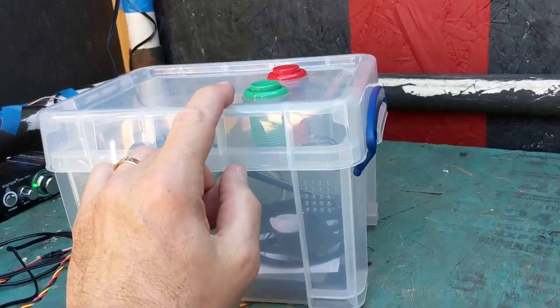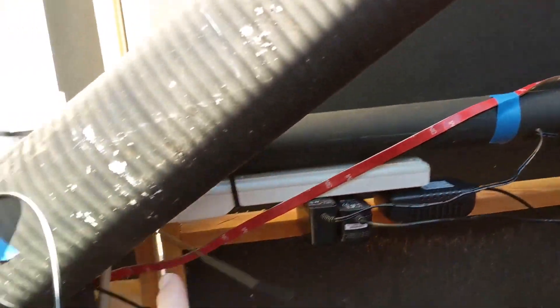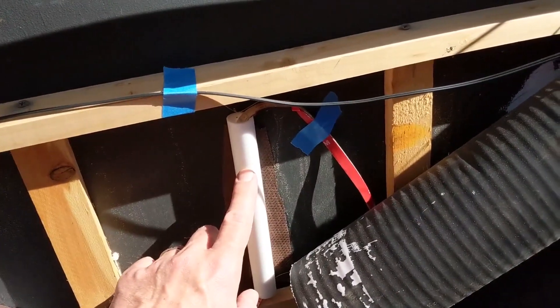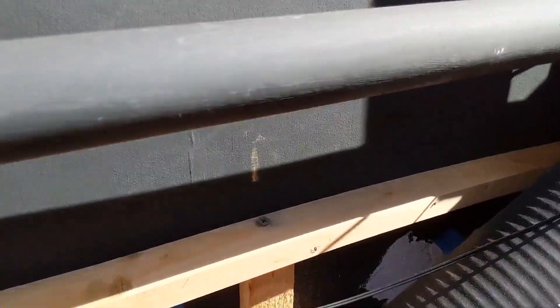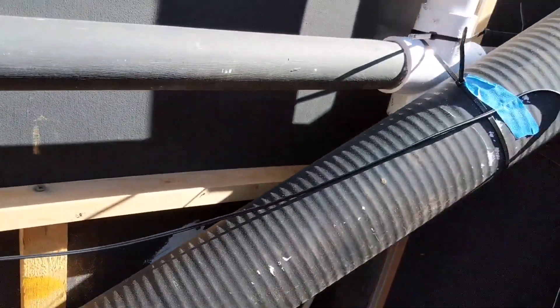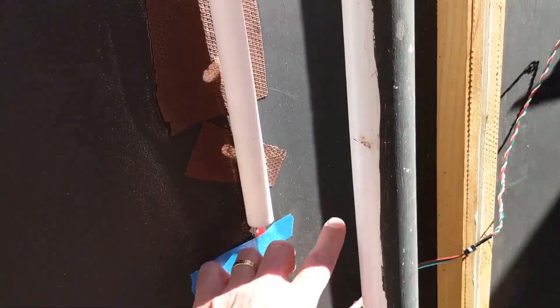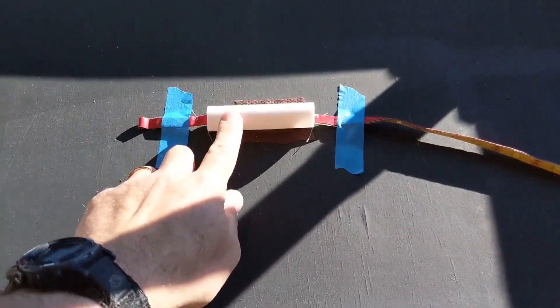The candy wall uses this connection here to a string of Neopixels that wind down here, back and forth through this. This is PEX tubing — cheap white tubing that diffuses the light. There's a piece here, a piece here, and a piece here. This black tube is what they're going to drop the candy down, so the candy comes sliding down here and into the tray. Then the Neopixels come up over here, through this tubing, up through this tubing, and then loop over to the eye right there.